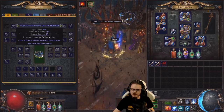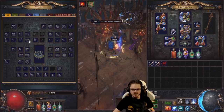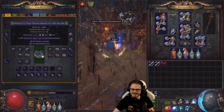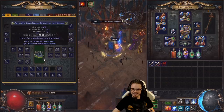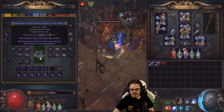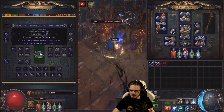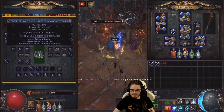That puts us at about 150 alts and 200 Chaos so far — lost a few scour orbs as well. Onto our last 100 alts, chat. I am looking for that big Tailwind right about now. I had currency and now I don't. Currency deletion stream. 40 alts left — we can do this. I'm feeling it.